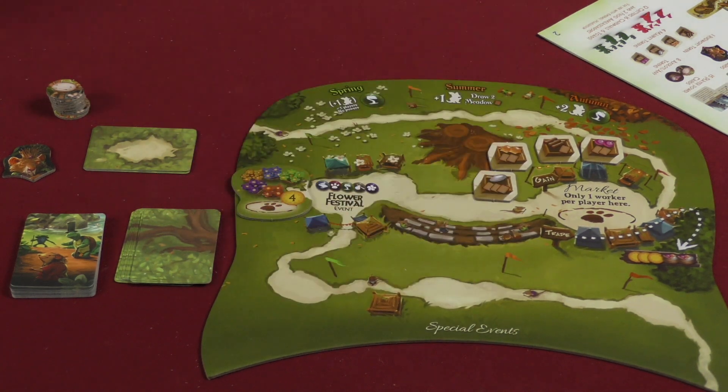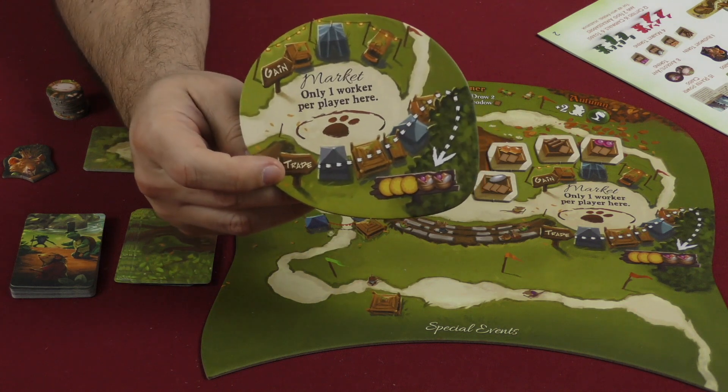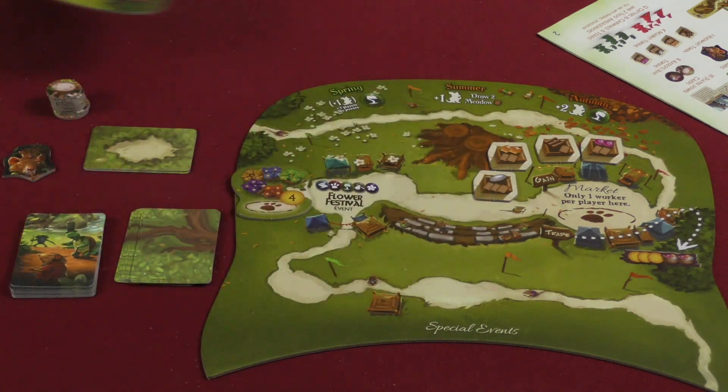By the way, if you don't want to use the Belfair board, you do have a tile that has the market on it — you can just set it aside somewhere and use that if you want to still use your tree.